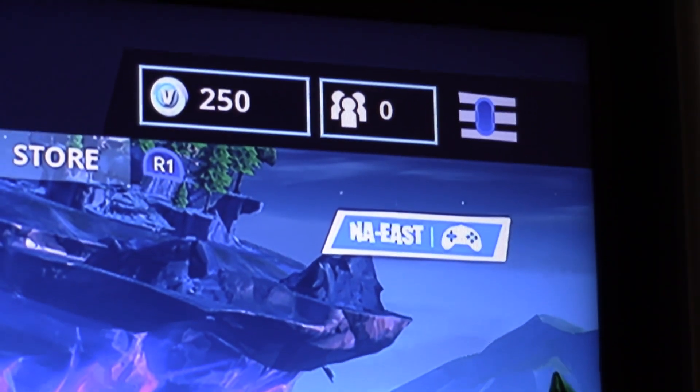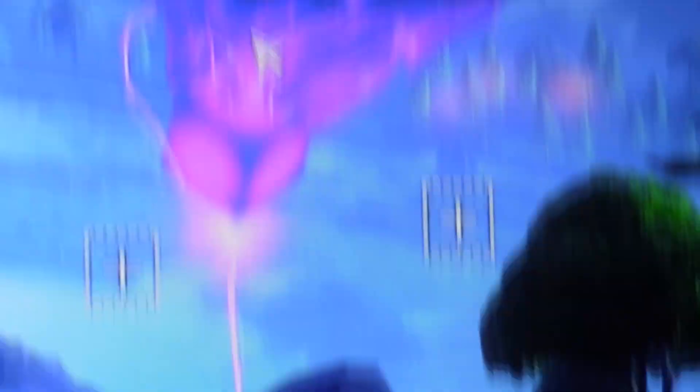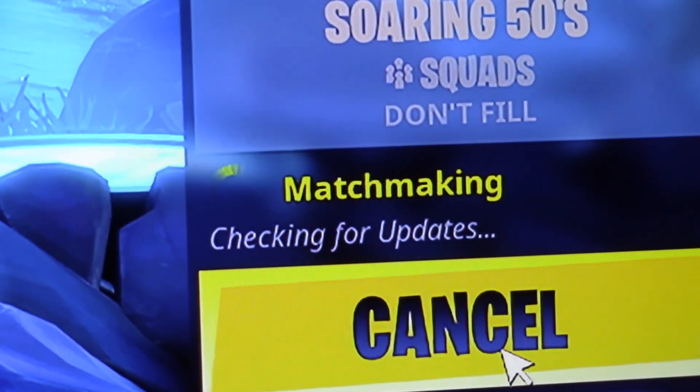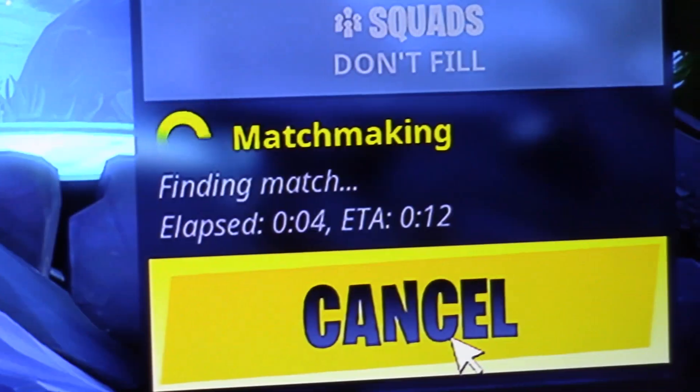So you have to use the mouse you plugged in to get the icon back to mouse and keyboard. Then when you click play, it goes through matchmaking and puts you into a game with other mouse and keyboard players.